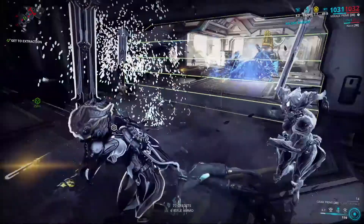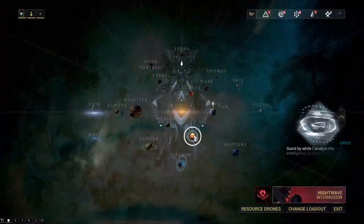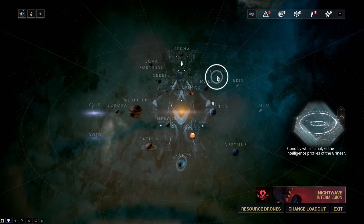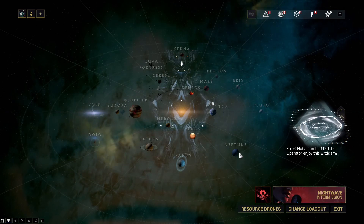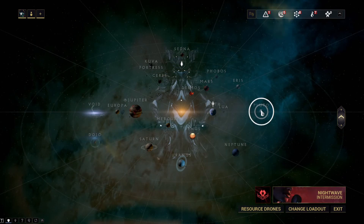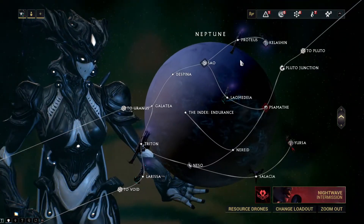When he is dead he will drop one of three kinds of Granum Crowns depending on the planet you are on. Normal Granum Crowns are obtainable from Venus, Mars and Phobos. Exemplar Granum Crowns are from Jupiter and Neptune. And the last, Zenith Granum Crowns are obtainable from Neptune and Pluto. The Neptune ones depend on the levels — if they are above 30 you will get Zenith Granum Crowns.